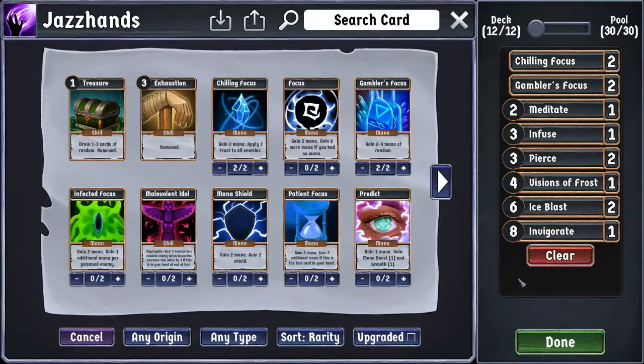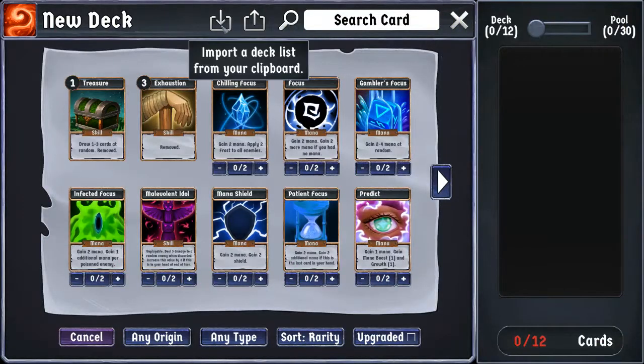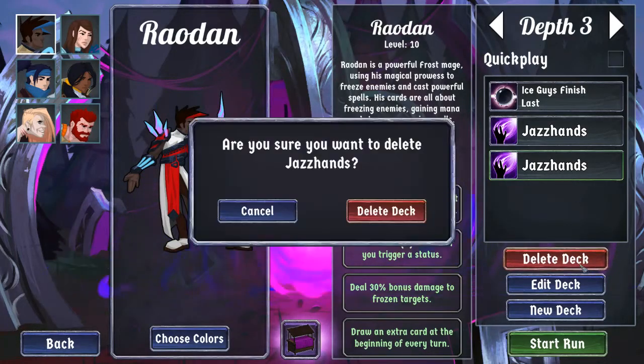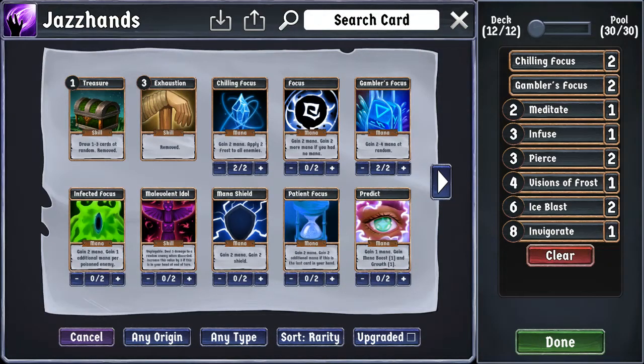So that's all the changes I am making to that deck. If anybody is unaware of how you import and export decks: if you press this button, it copies your deck list to the clipboard. And if you have a deck already on your clipboard, you can press that button and it will automatically copy the whole deck. That is what I have learned. Bye.